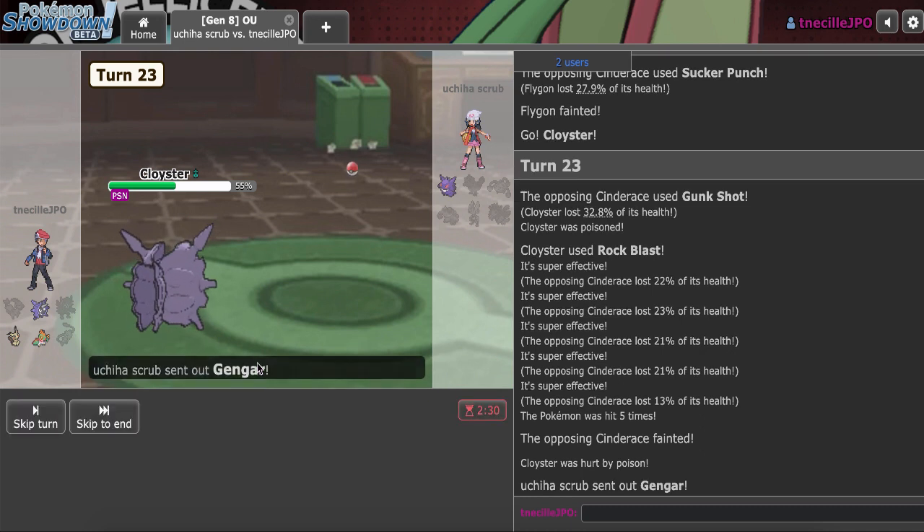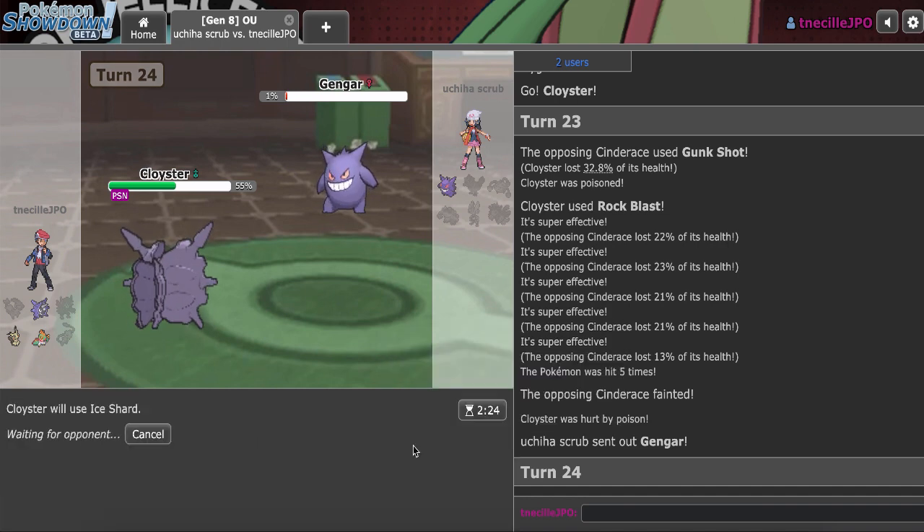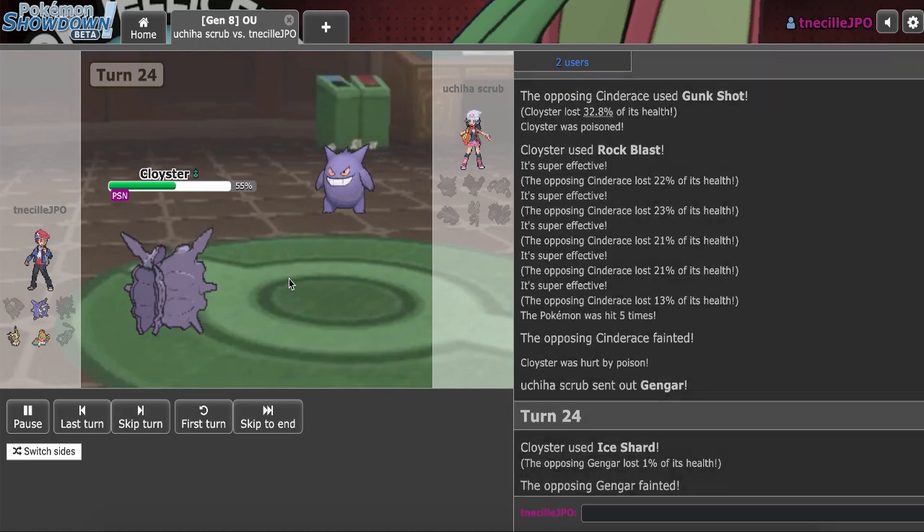I don't think I lose anyway, because Hawlucha should naturally take one Pyro Ball. And if I miss the Rock Blast, he wouldn't be in Blaze range, so I would be fine. That's going to be the win right there.